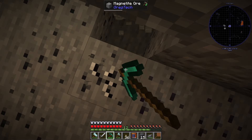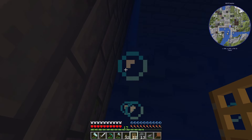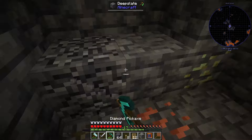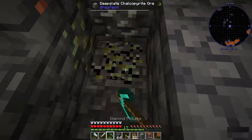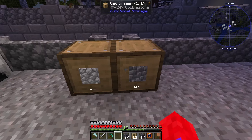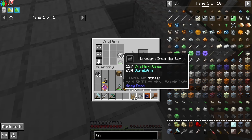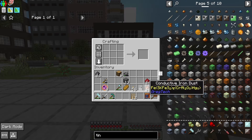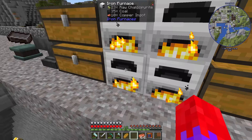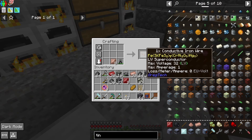Then I went back digging to find redstone, then went back to torture land. After a while I found a very good spot for mining. After the mining session, I made some drawers to store stone and deep slate. Then I started making some red alloy, made with copper and a lot of redstone, and some conduit of iron, made with iron and redstone. I also tried a new item to see what it was about — I don't know what it does but I think it glitched out because I got it back after a while. Then I crafted some red alloy wires and conductive iron wires.